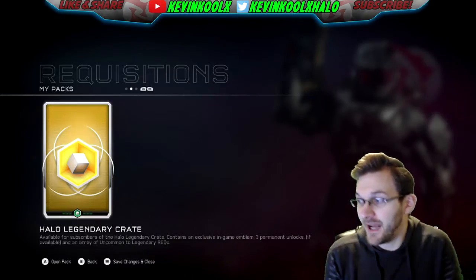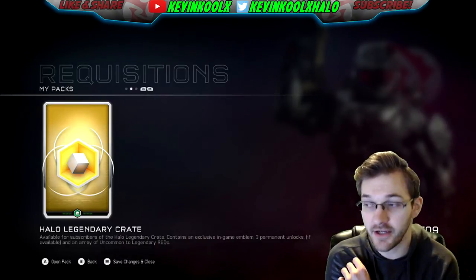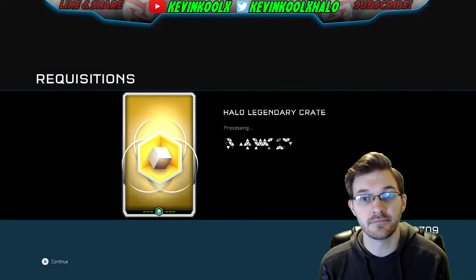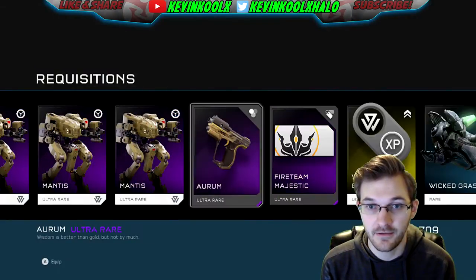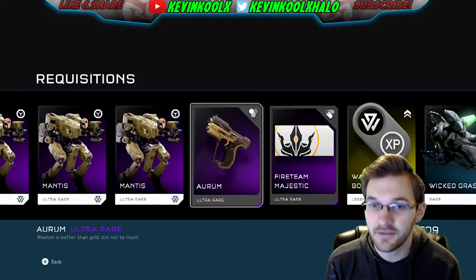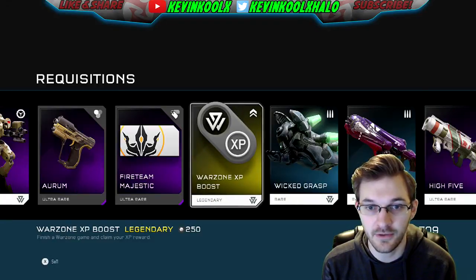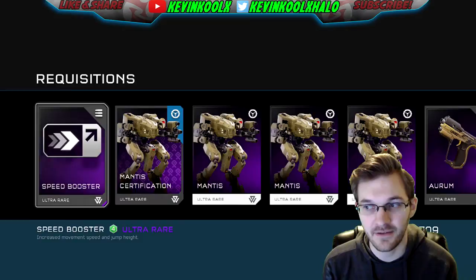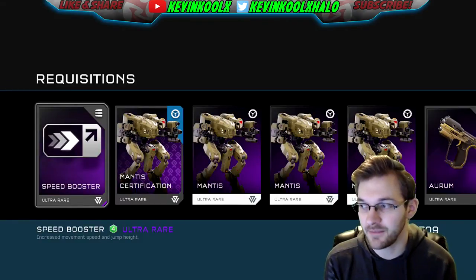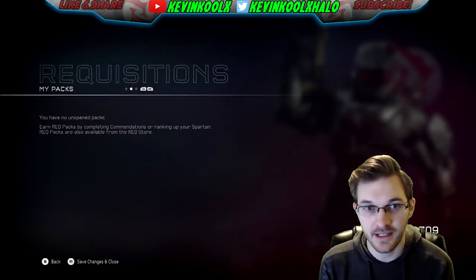Now we're back to regular-sized Kevin for the in-game portion. We typed in the code for the Halo Legendary Crate and opened up the pack. We got a speed booster, a Mantis certification, the Camo on the Epistle which looks rather nice, a Fireteam Majestic emblem, a Warzone boost, a Legendary boost, and a bunch of other stuff. Nothing really specific to the loot crate itself, which is kind of a shame.